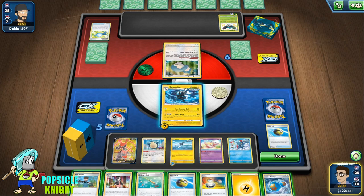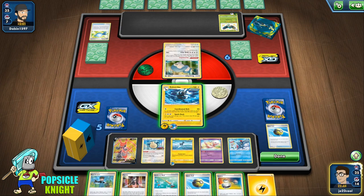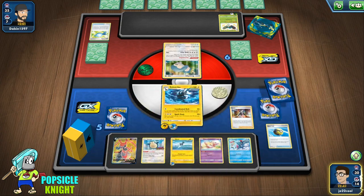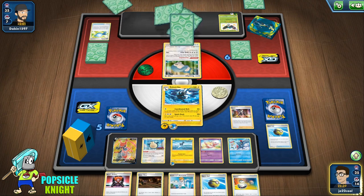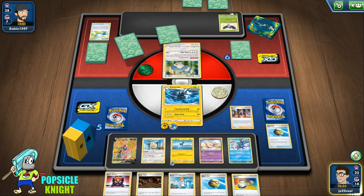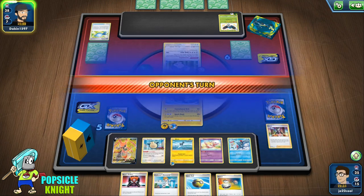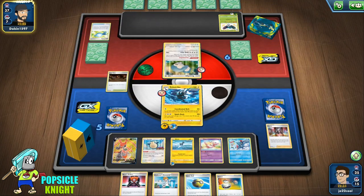Zubstrika and Weavile do synergize well. I'm going to Marnie here. We have a Galar Mine, which is good — prevent them from retreating. I'm going to use Spark Rush here, but unfortunately we get Tails. We don't have a second Zubstrika, so we couldn't use Coordinated Bolt twice in a row — it's not going to hit for an extra 90 damage because it's not a different Rapid Strike Pokemon. Spark Rush has worked a few times in some of my other games, so it really varies on your RNG, but it does work. You can hit for 90 times each heads — 180 for two heads in a row, 270 for three heads.